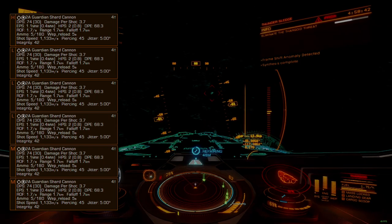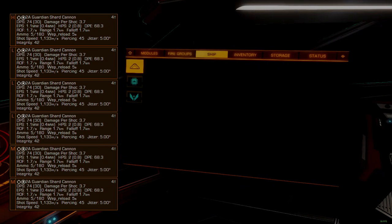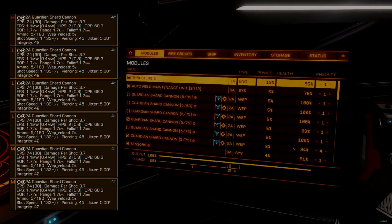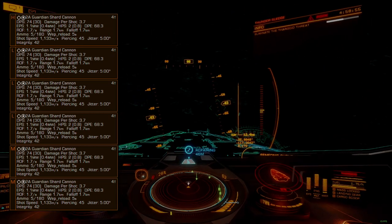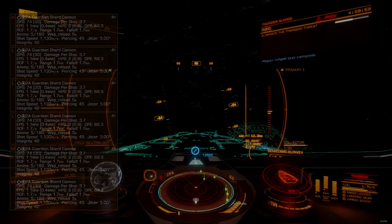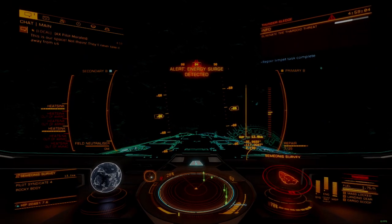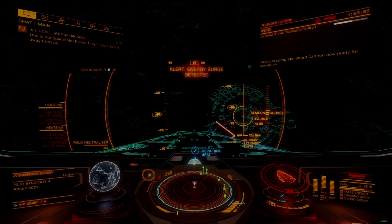The weapons package will be size 2 modified Guardian shard cannons, courtesy of Salvation. These ridiculously powerful weapons are very easy to use. Regular shard cannons can be substituted if you don't have access to the Salvation variants — these actually do more damage than the mod shard but have less range. Be sure to use size 3 standard shard cannons where they fit if you are using the standard variants.